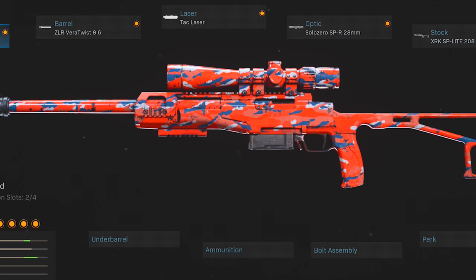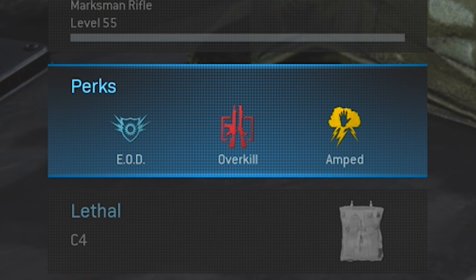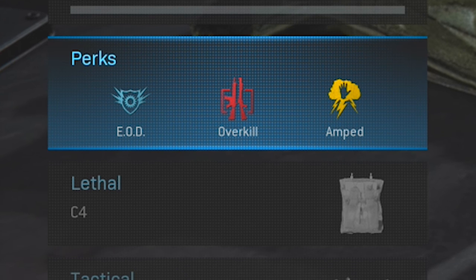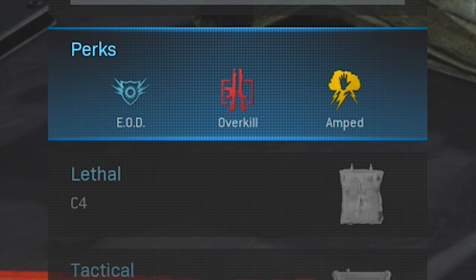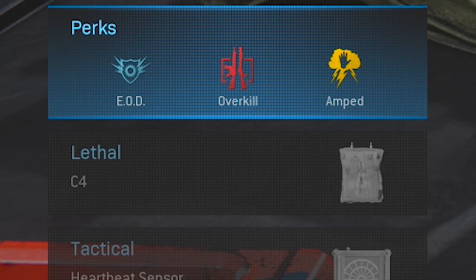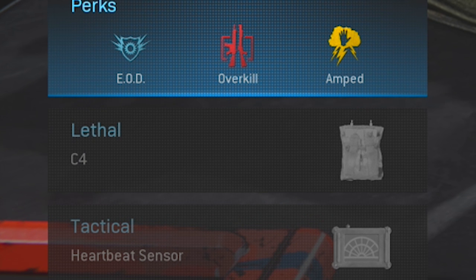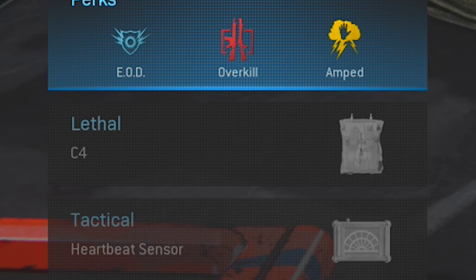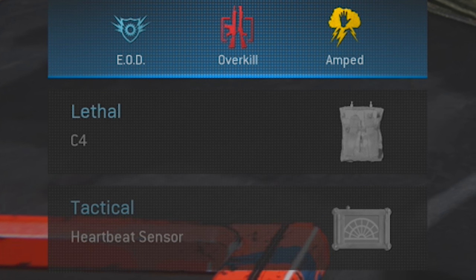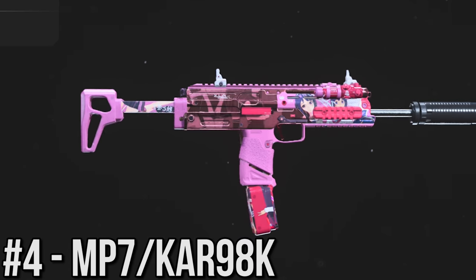Finally on the SPR, the Blitz Stock for better mobility. For the remainder of the loadout — which is the same on all my classes and most pro classes — we've got EOD, Overkill, and Amped for the initial three perks, then swapping to EOD, Ghost, and Amped after getting that second loadout. Most players are running either C4 or Semtex right now — C4 is still great for vehicles, Semtex has more range, so pick your poison. Finally, the Heartbeat Sensor for equipment, though Stuns could easily replace that if a squadmate is already running the Heartbeat.